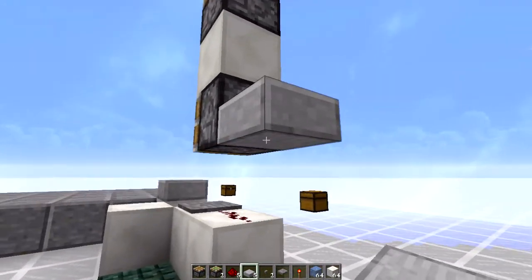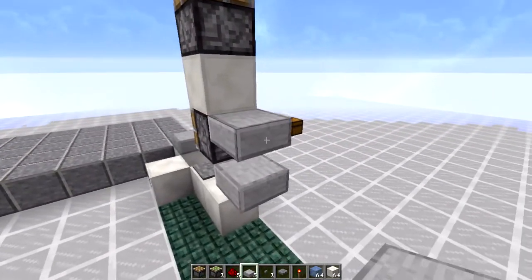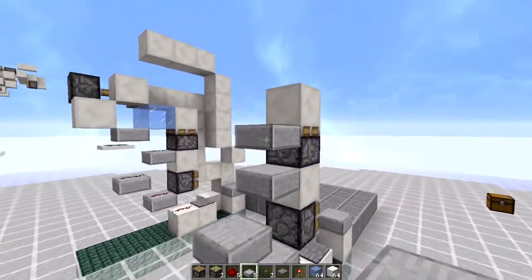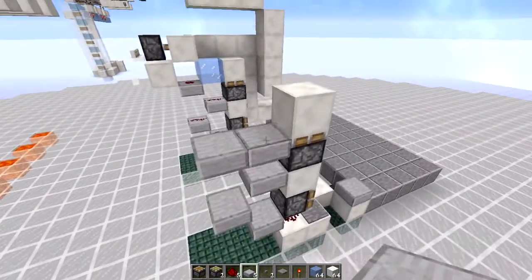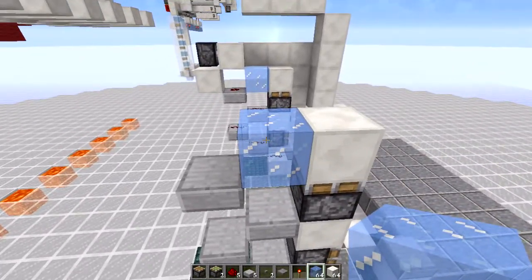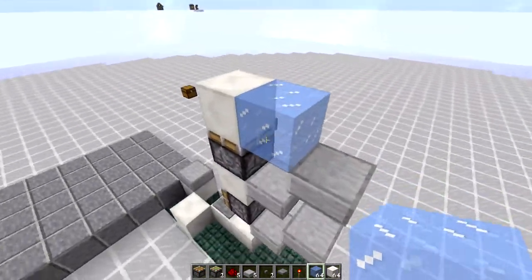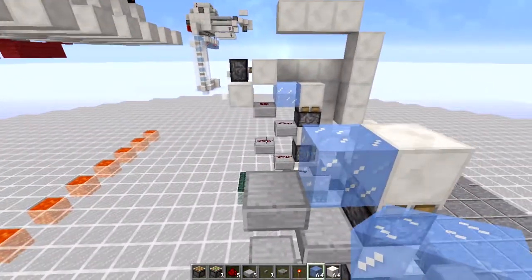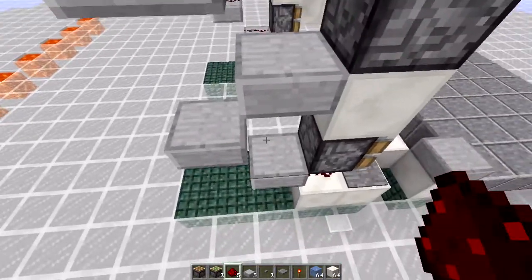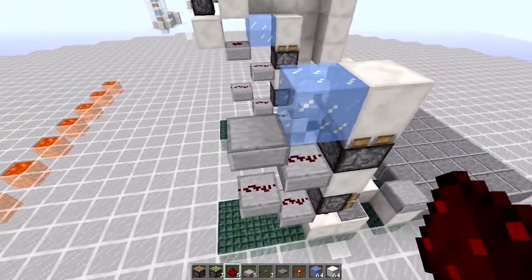Go to the back and start placing the slabs. Place the slab here, then down, remove the slab above it, take this slab and put it here, then put the last slab in this place. Grab your ice — it's important that it is regular ice. You can use packed ice alternated with regular ice, but I prefer just regular ice so it's not complicated. Then grab your redstone dust and put it on top of every single half slab.